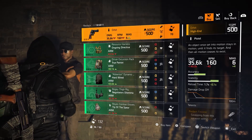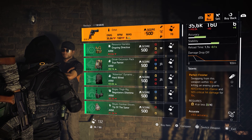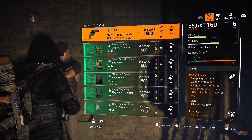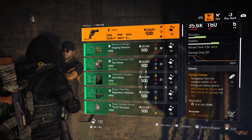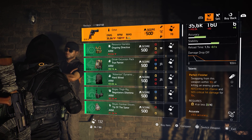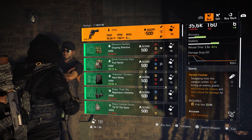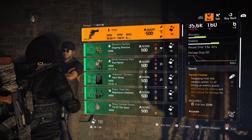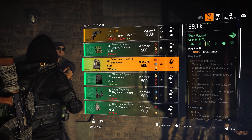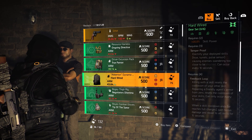Let's see how the Thieves Den treats us today. In my opinion, the only thing worth picking up is this named pistol — the Orbit — and why? Because it has Perfect Finisher on there: swapping from this weapon within 10 seconds of killing an enemy grants 40% critical hit chance and 50% critical hit damage for 15 seconds. So if you're fighting PVP, you down him, finish him with the Orbit, and you'll get a lot of extra damage for 15 seconds with your normal gun. If you're still looking for the Orbit, go for it — it's fun to use for PVP.